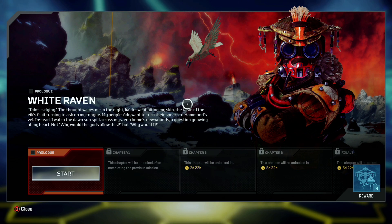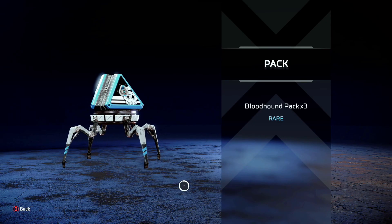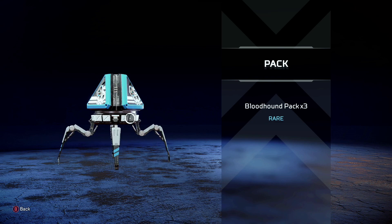With the event, you get some cool Bloodhound lore but also some rewards such as Battle Pass Stars and three Bloodhound themed packs that give you guaranteed Bloodhound items that you don't already have.